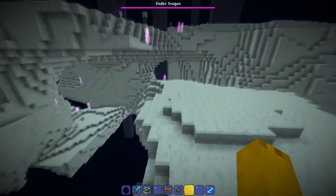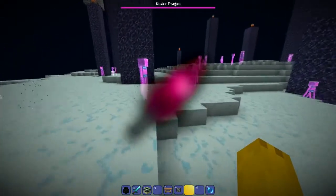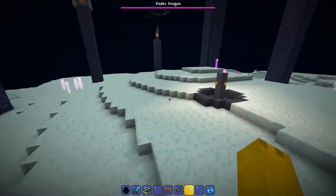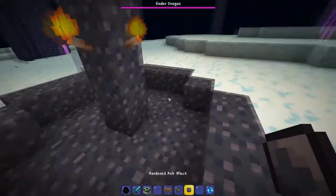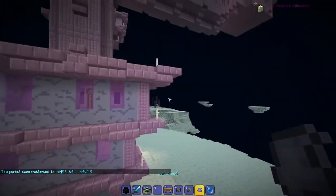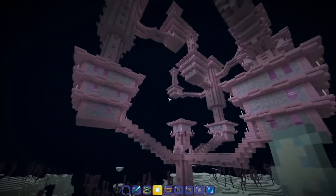After countless minutes searching for the End portal, I found it. We can see all the Endermen, which are Chaos Elementals — beautiful. Do you think they drop a Discord Rod? We're here — let's see what the Ender Dragon looks like. He still looks like the Ender Dragon; in the future he'll probably be Betsy or the Wyvern. The End portal frame is Hardened Ash Block for Bedrock. Here's the End City — Endstone is Rain Cloud. So these are just clouds — that's pretty cool.